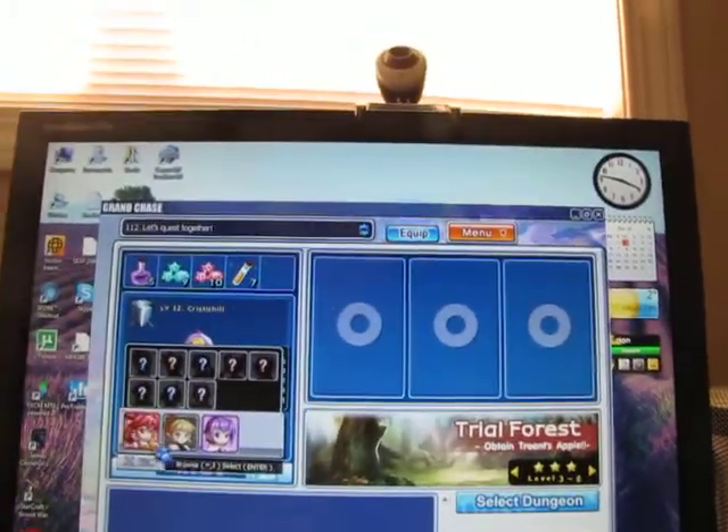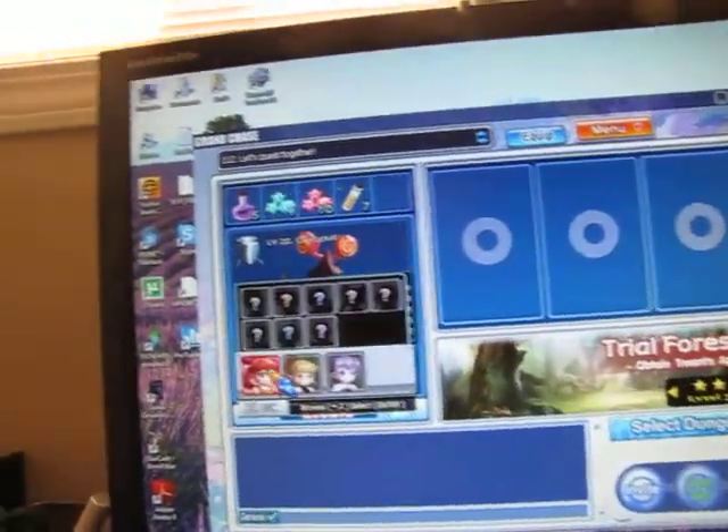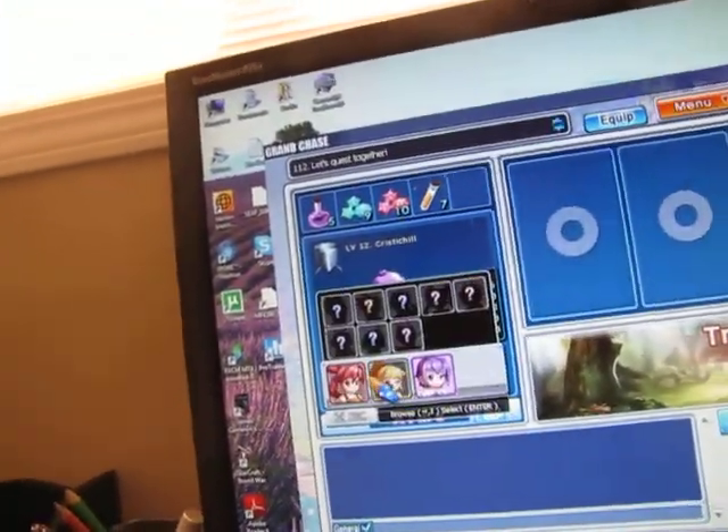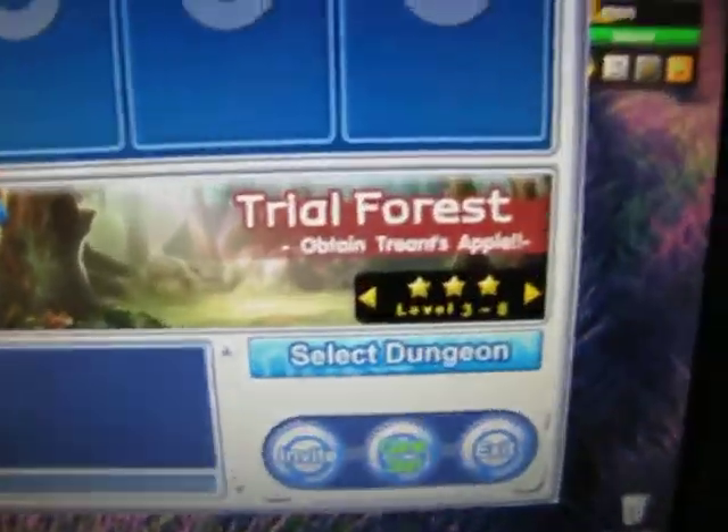These are my three starting characters. I'm going to choose my strongest one, Elisus, and there's also Lear and Arm. But yeah, so I'm going to go with Elisus, and I'm going to the Trial Forest. So let's start.